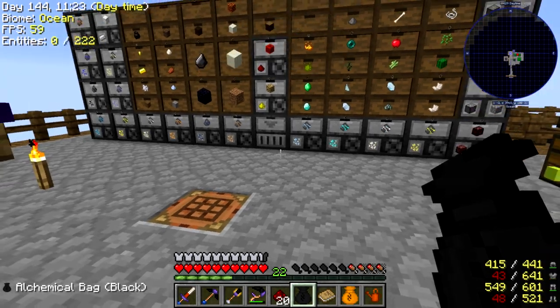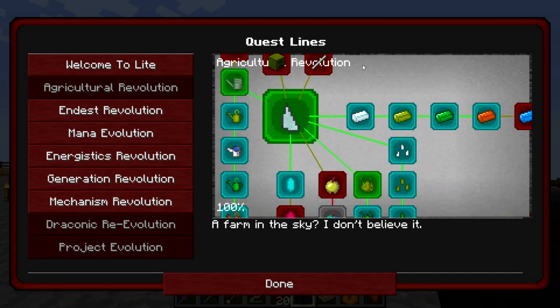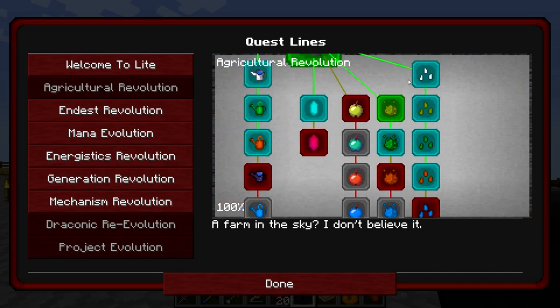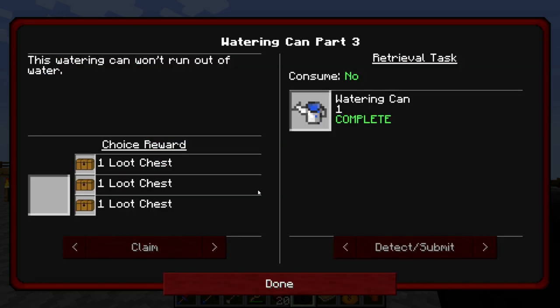Let's go ahead and claim all the quests we've done today, which are quite a lot. All these blue quests we need to claim, so I'm going to go through and claim each and every one of these. And we'll open up a bunch of loot chests.